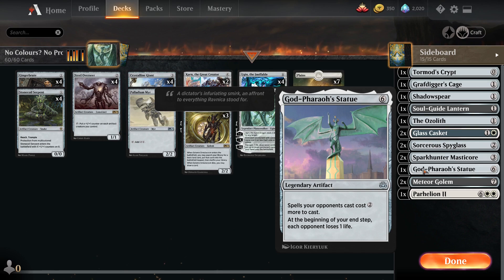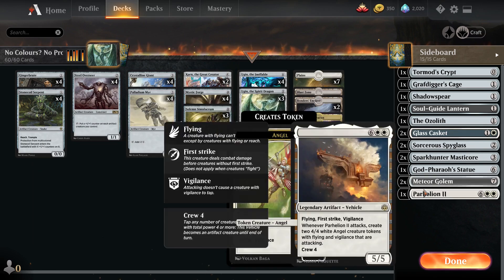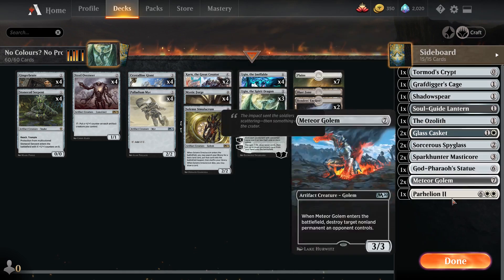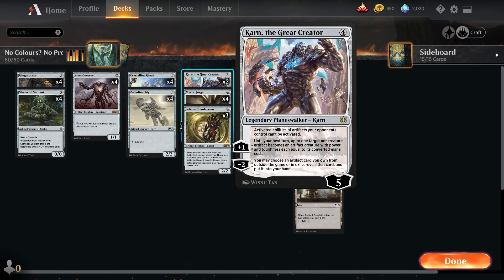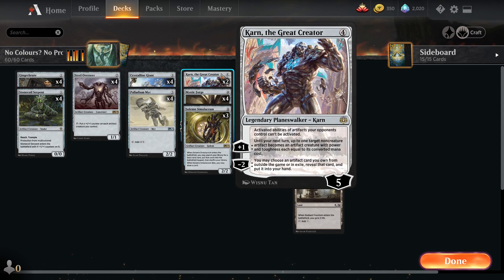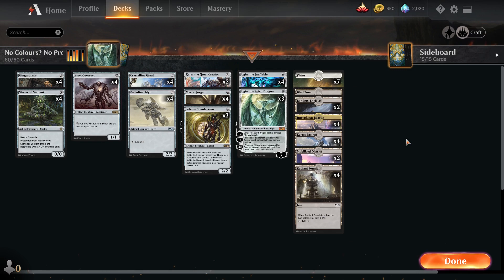One God-Pharaoh's Statue for those long grindy games - if you have a big board you can just grind your opponent out. Two Meteor Golem for just removal. And one Parhelion II - this is why we have Plains. We can tutor it out with Karn to get Parhelion, play it, and then turn it into an artifact non-target creature. It becomes an 8/8 artifact with flying, first strike, and vigilance, and when it attacks we get two angels as well. So that's our deck - let's play some colorless and see how we do with no colors at all.